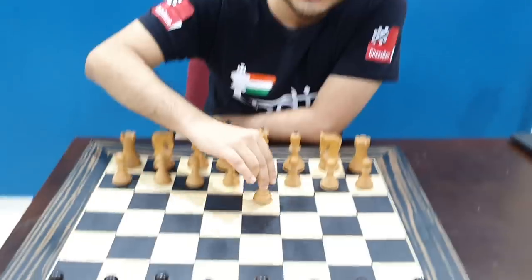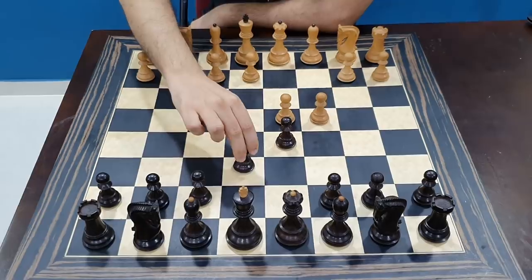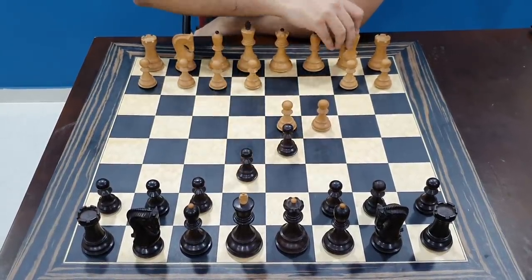This is one of the traps that I learned when I was very young, and it has very vivid memories in my mind. So let me first get on with the moves. White plays d4, d5, c4, e6. This is the Queen's Gambit and black has declined it with e6.